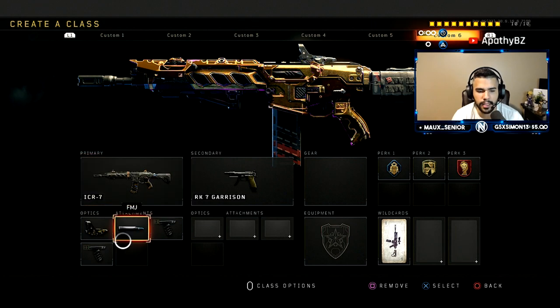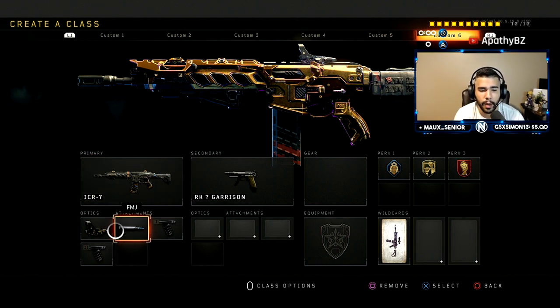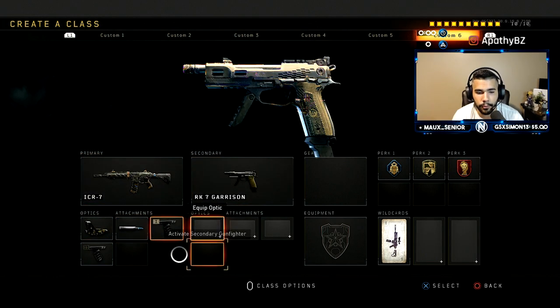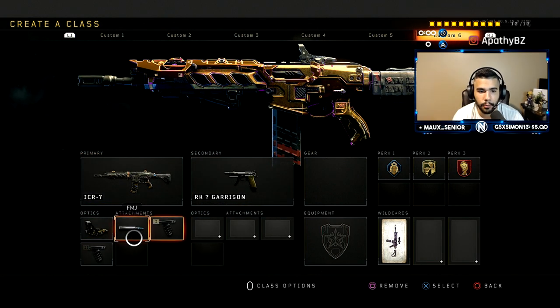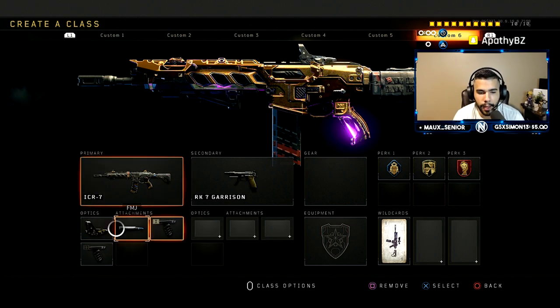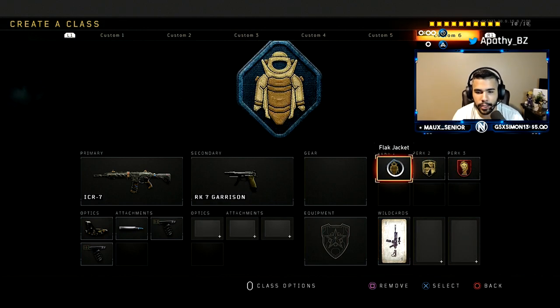This second ICR drops quick draw for FMJ. This is good for maps that are more wall-bangable — for example Firing Range, where you have tin and wood surfaces. A lot of stuff is wall-bangable there, so FMJ is more effective on that map. In Search and Destroy you pre-aim a lot more, so you don't really need quick draw — you're already zoomed in and it's not that bad without it, so you can get away with running FMJ instead.